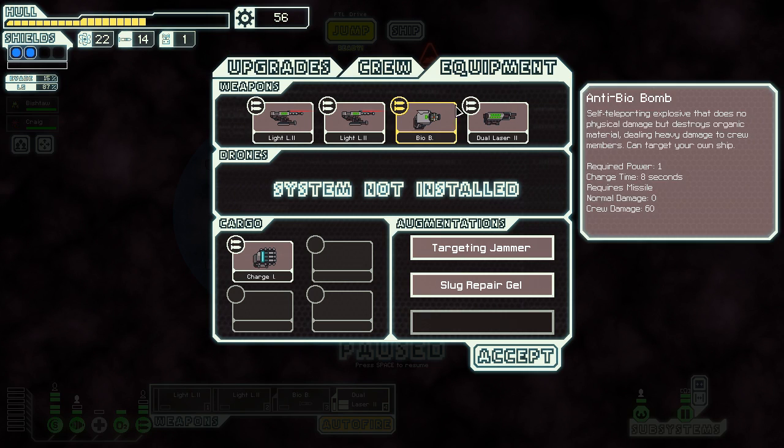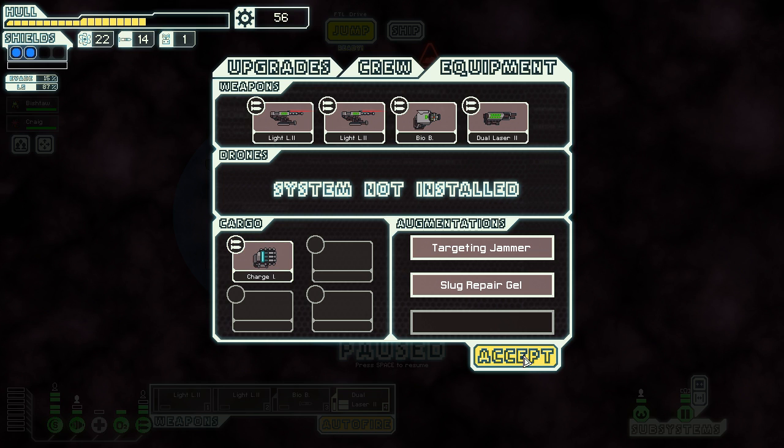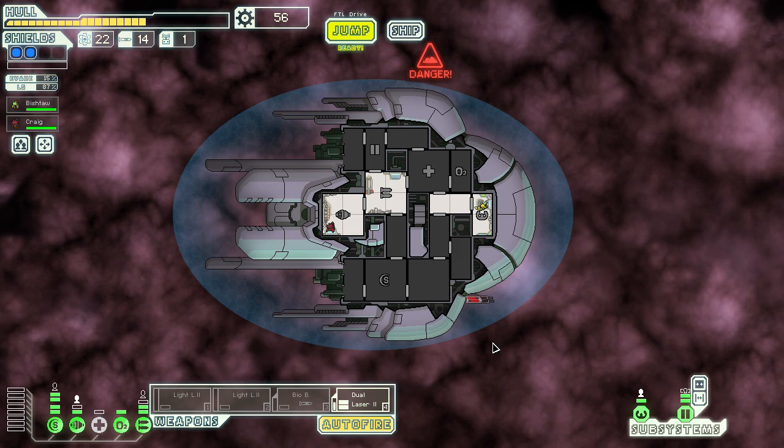Ion charger: charge time six seconds, required power two, max charge shot three, iron damage one. Each ion lasts roughly five seconds. If they charge six seconds, that means you can overload an entire shield. This would actually be a pretty good mid-game weapon — sectors three through five. This and the dual laser could carry us. They'd not be great, but they could carry us.